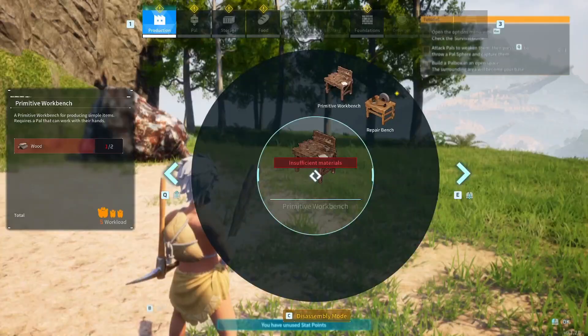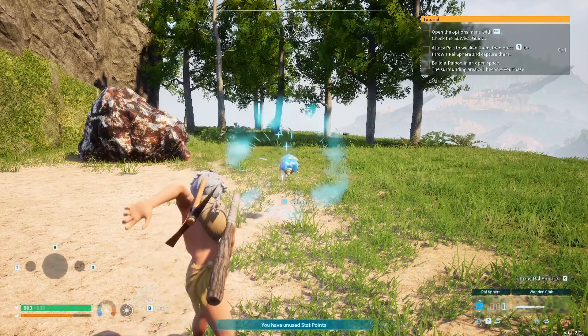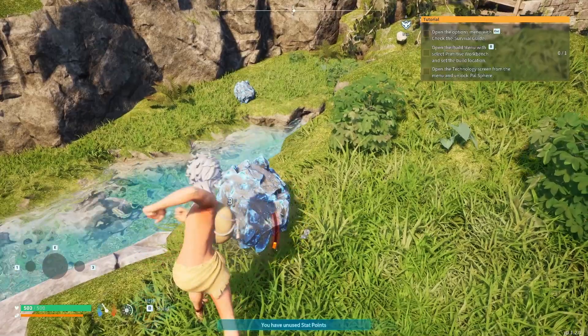Remember: press B to build, Tab for the menu, and Q to throw your pal orbs when gathering.